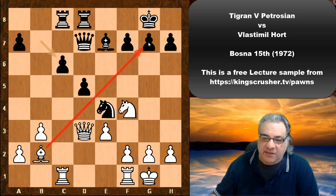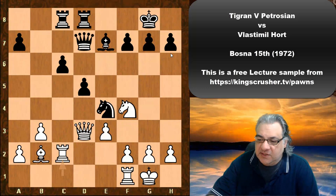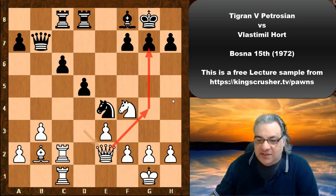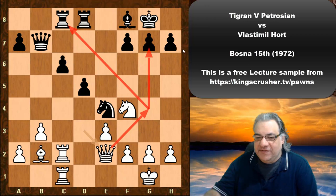We have this long-range Bishop because of Black's dark square weaknesses — it has all the way through, focused on g7. We see Rc2, Bf8, Rfc1, Qb7, Qe2 — with the idea of creating provocation and putting pressure on g7.